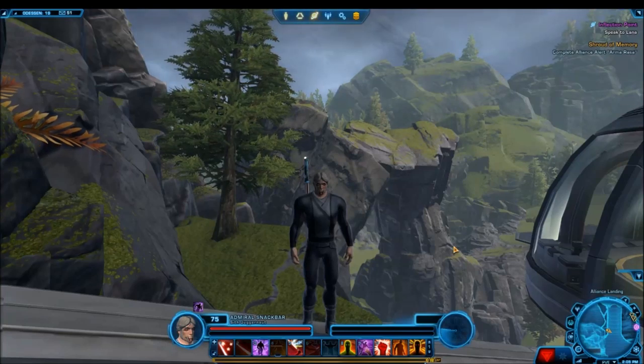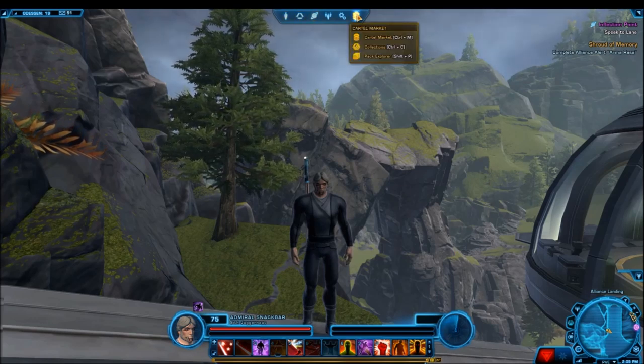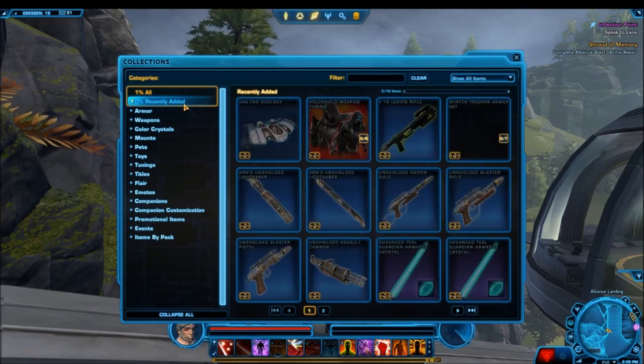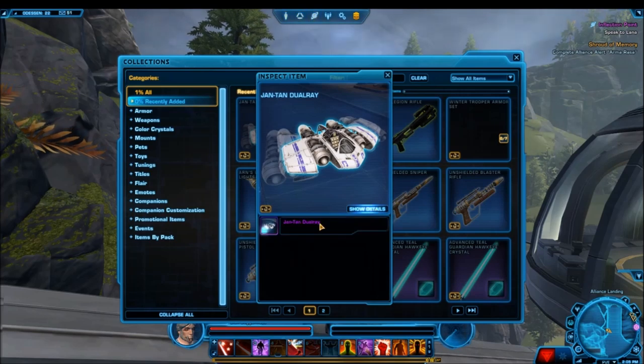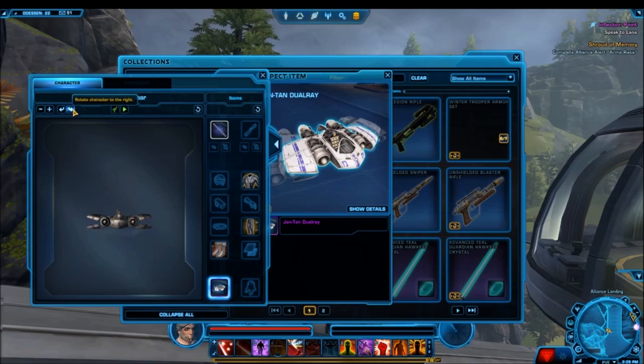Welcome everyone to another Star Wars The Old Republic video. In this video we're going to be going through some of the upcoming cartel market items that we will most likely see with the new Onslaught expansion, although we might see some of these hit the cartel market a little bit earlier than that. I'm here on the PTS server, and we're going to be looking through the new collections tab and seeing what was recently added to the public test server. The first one is the Dual Ray Mount.